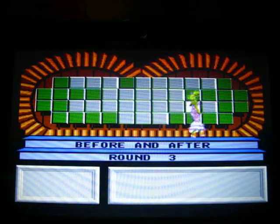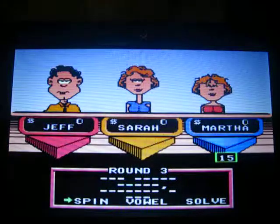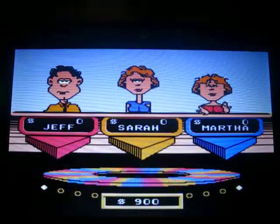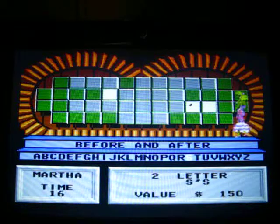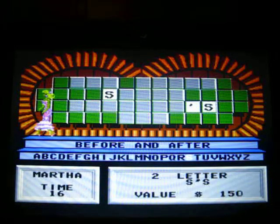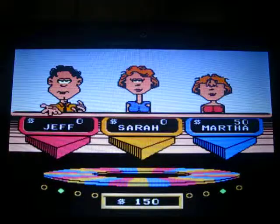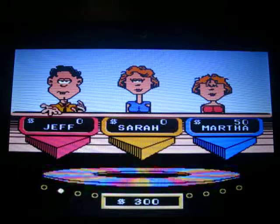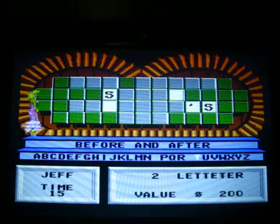Which one will reveal? We start with Martha. $150, an S — there's at least one, actually there are two of them. She's going to buy a vowel — an I. I don't know about that L, so you know what I mean? Surprising that big puzzle. $200, a T. Nice, two T's.